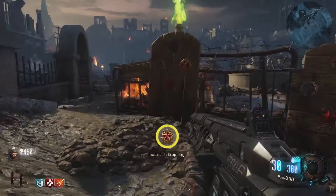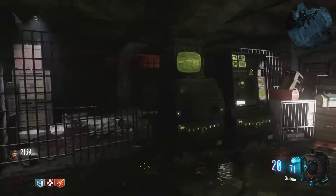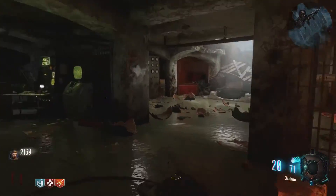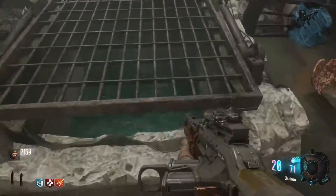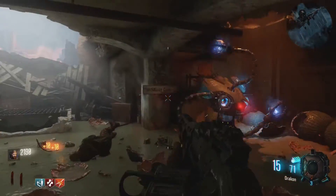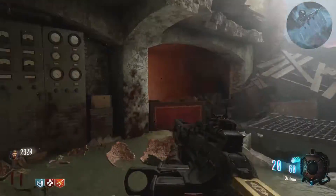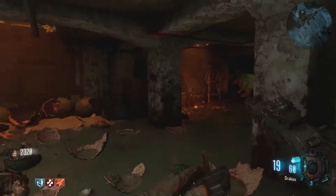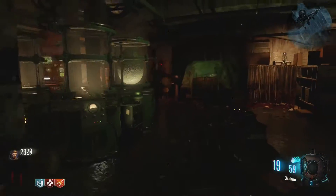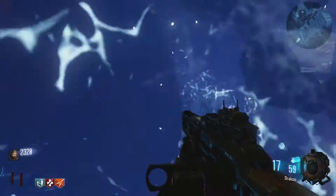Once you've done the melee kills, head all the way back to the Pack-a-Punch area. As you can see on screen, go to these incubators and place your egg in. Some non-round zombies will start spawning, including those flying Valkyrie Drones — just kill them all and absorb the energy or 115, whatever it's doing. Protect it for a while, don't die, keep moving. It's not difficult at all.